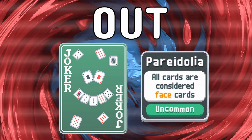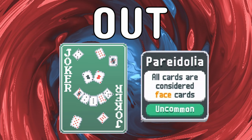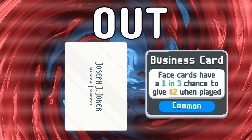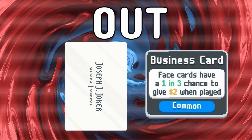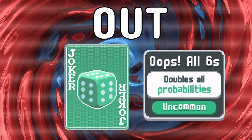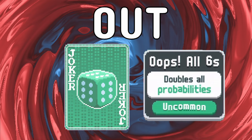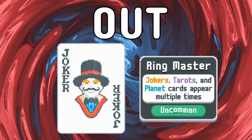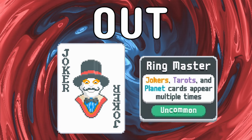Pareidolia is out, so if you were going to try and synergize this with Free Parking, you won't be able to do so. You also won't be able to synergize Pareidolia with Business Card, because Business Card is not going to be in the demo either. And even if it was in there, you wouldn't be able to double its payout to be a guarantee with Oops All Sixes, because that too is out.